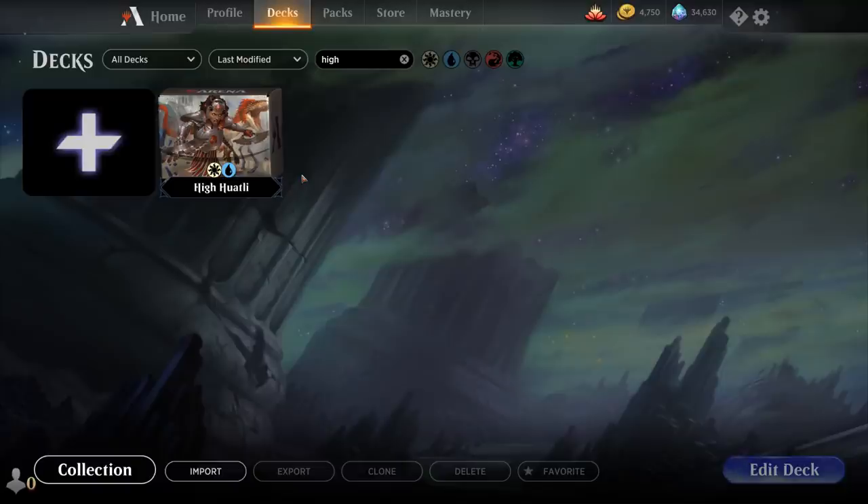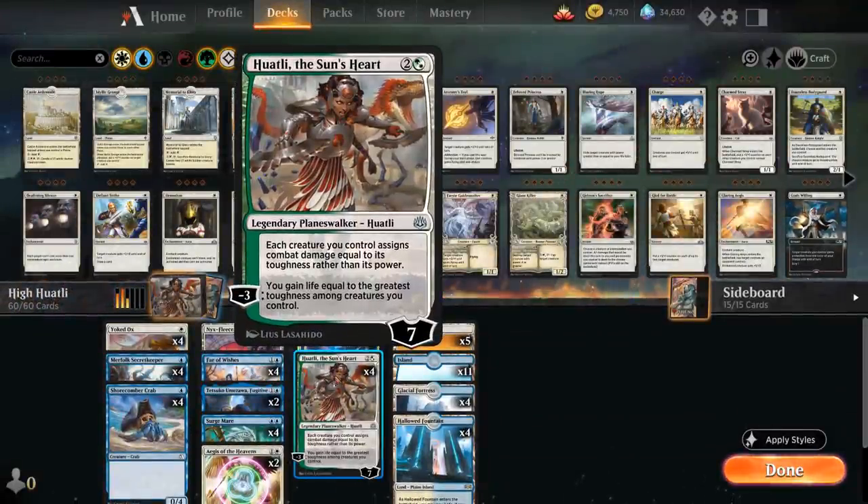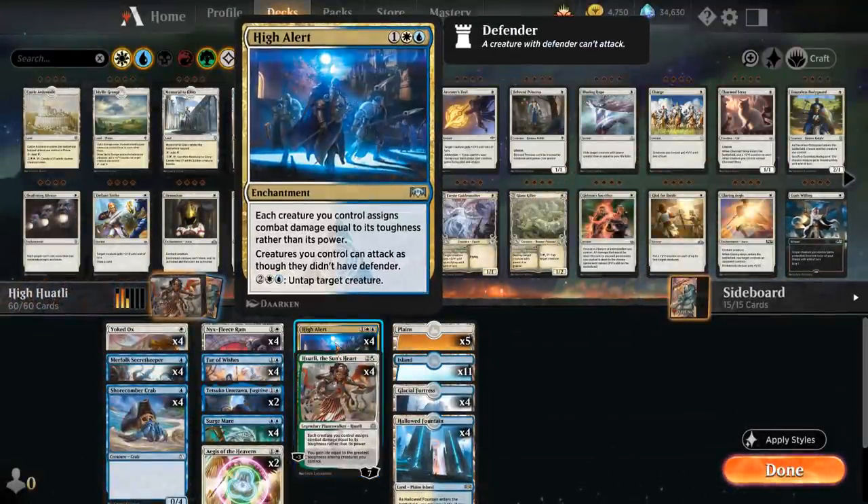Hello and welcome to another Magic Arena gameplay video. Today we're taking a look at another historic deck, and as voted on by my supporters on Patreon, we're taking a look at a Huatli the Sun's Heart / High Alert high-toughness-matters deck.